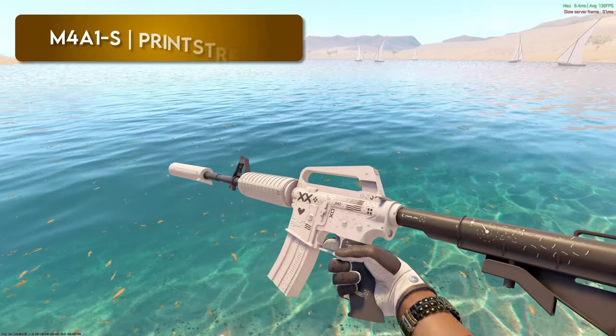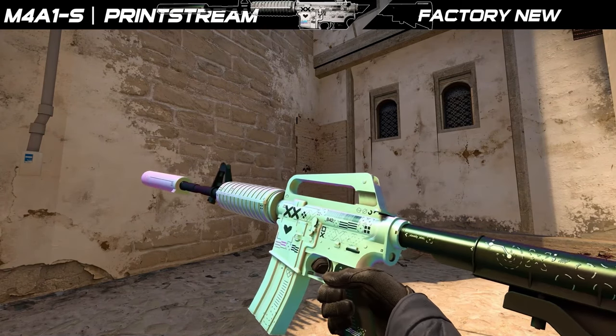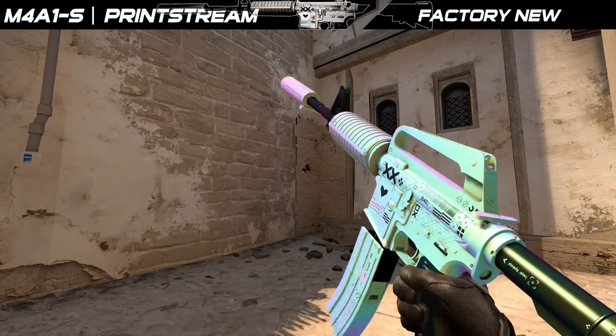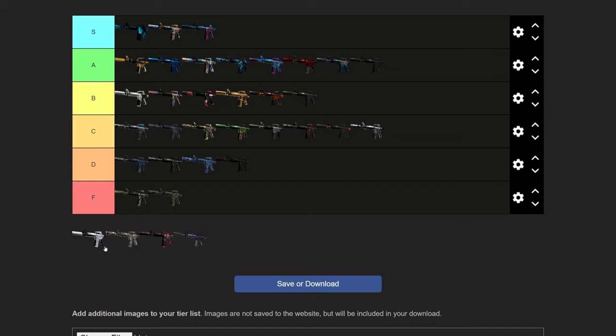Printstream is a tough one — if this was the CS:GO Printstream, I would instantly throw it in S. It's probably still going to go into S for me either way. The pearlescence is almost entirely gone in CS2, which was such a sick part about the skin. That being said, it is one of the cleanest and only all-white and black skins on the M4A1S. It definitely looks better than the Mecha Industries. I would probably put it bottom of S. Yeah, I think it's still an S tier — I'd probably put it above the Hyper Beast.